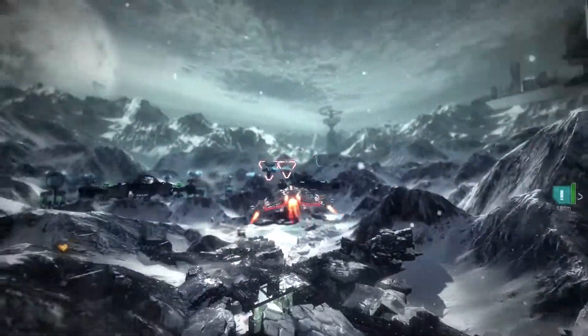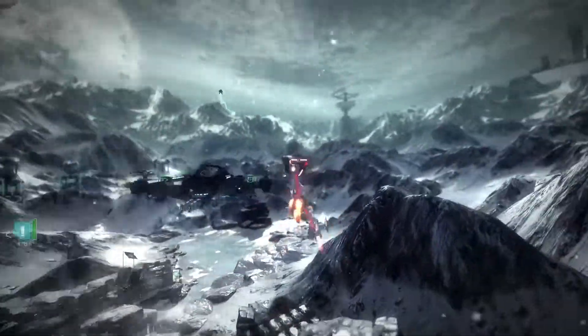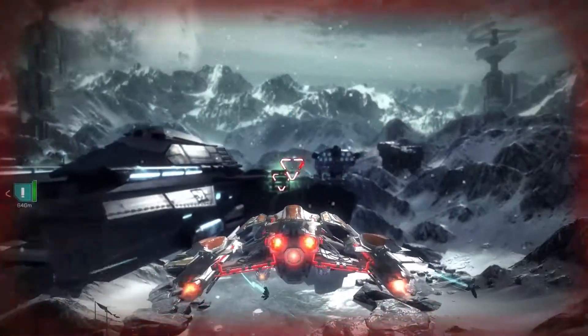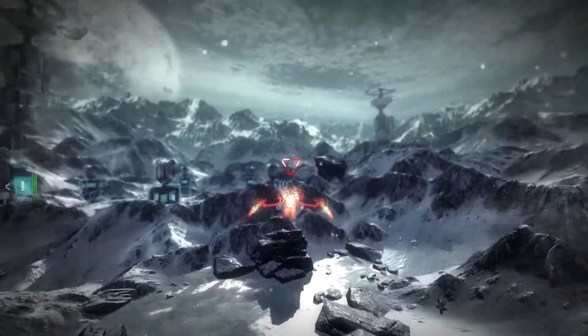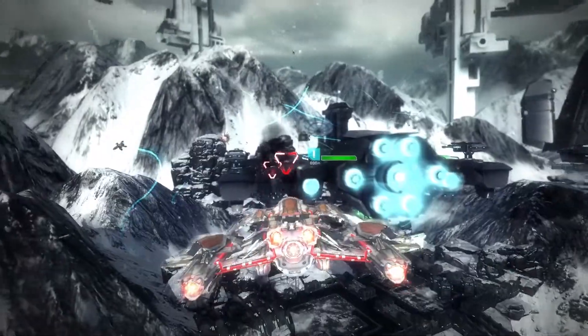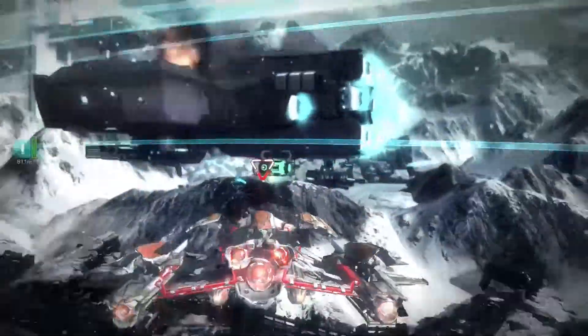Some new powerful enemies have appeared — these big guys over here. They're not as easy as the grunts; you have to take out their weak points. So as we get close, it's time to whip out our utility. Cloaked — the turrets lose track of me and I can attack at will without having to worry about taking any more fire, until the cloak wears off, of course. And we've got a bunch of other utilities that do other exciting things like that.